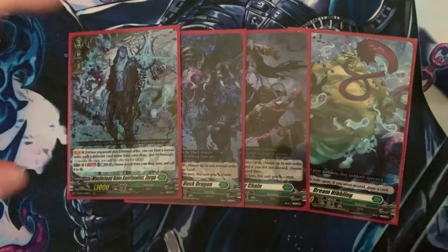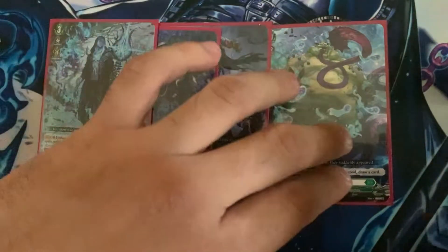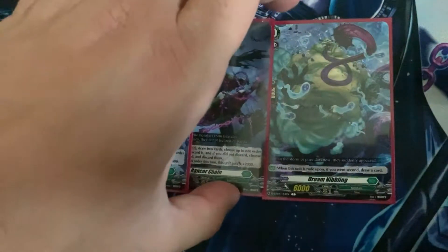Hey everyone, SoloBee here, and today we are doing a Zorga deck profile. For starters, we're doing Dream Nimbling, which is the theme I'm picking. If you don't like the aesthetic, you can go with something else.